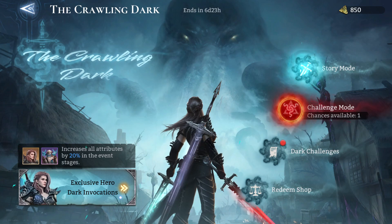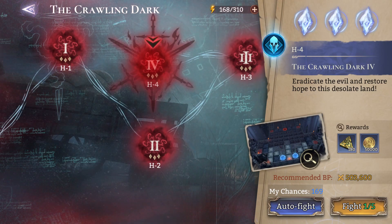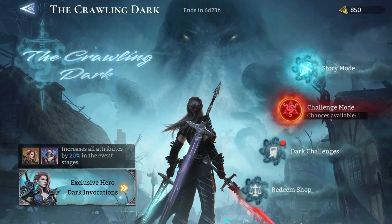First of all, let's round up the tokens we get in total. I just completed the story mode and challenge mode, and I have one more chance to challenge. H4 gives me 180, so I'll net a total of 1030 for the first day. This event has 5 days more — we can challenge it 5 more times.